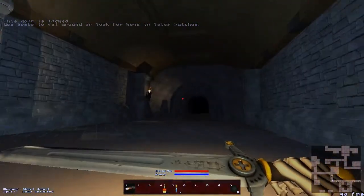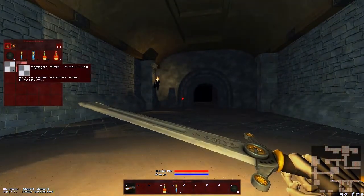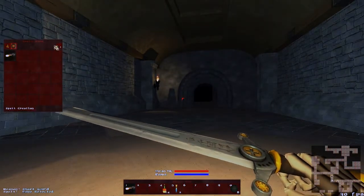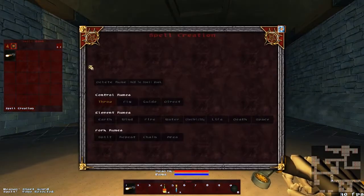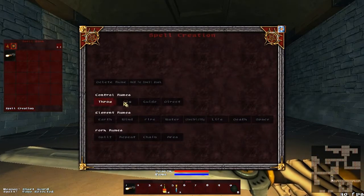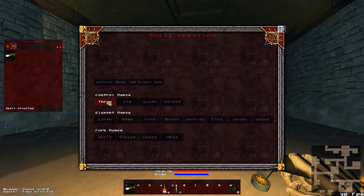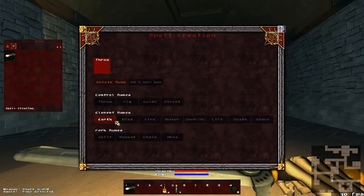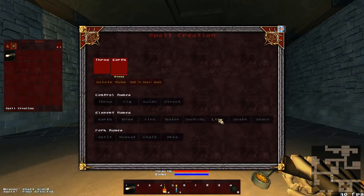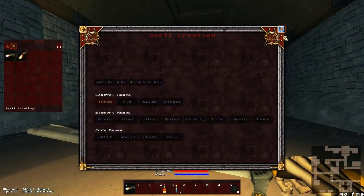Let me show you a little bit about creating spells. You use Tab and then choose your items — this is the spells section. Now you can create spells via these options: Throw, Fly, Guide, and Direct. Let's try Guide — or maybe electricity. Let me add a look; that was the earth technique.